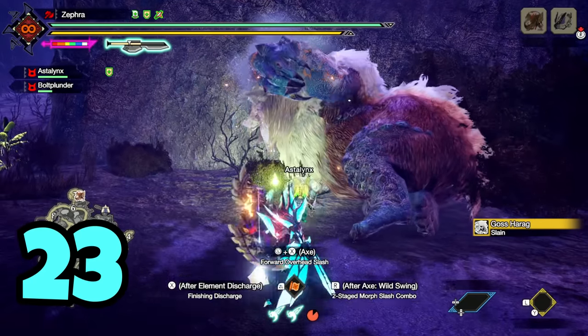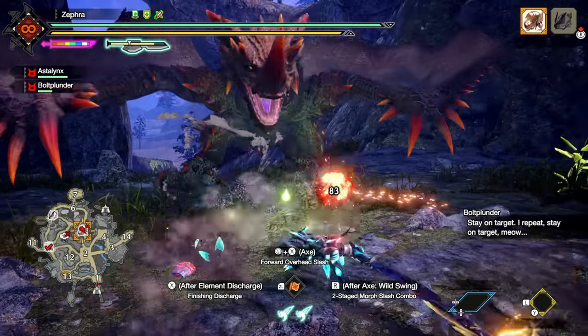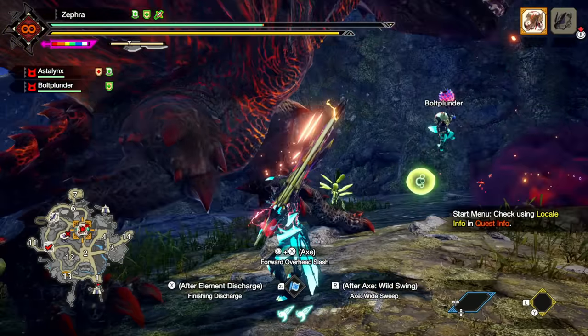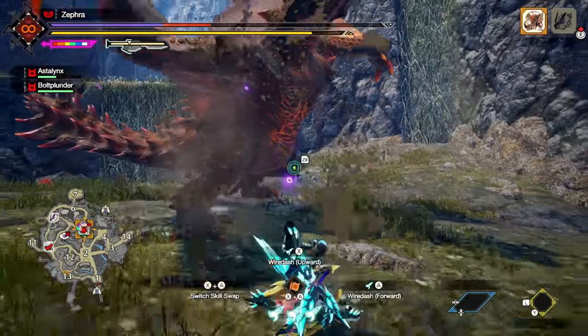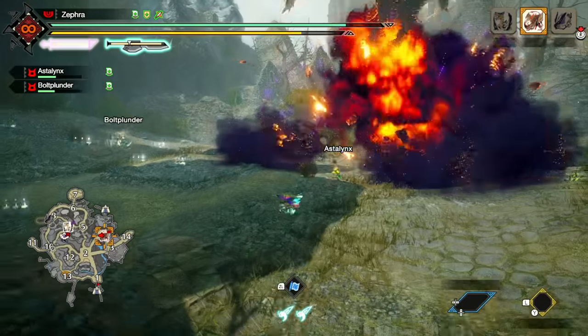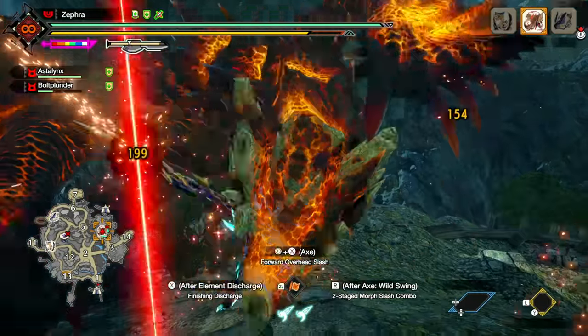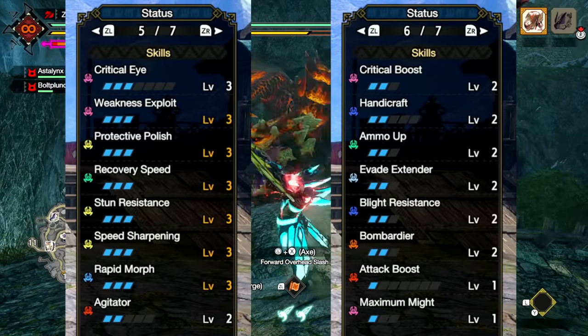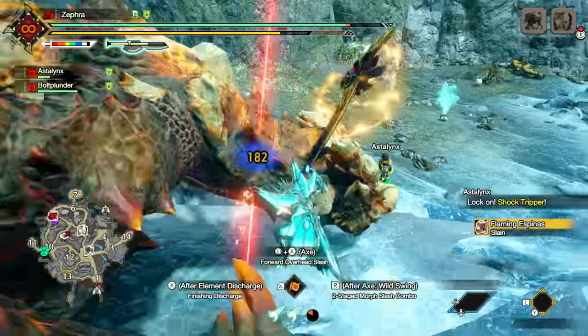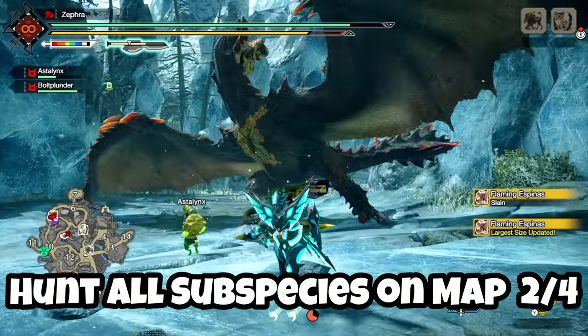After taking down monster 23, I went after Flaming Espenas. I had to be careful since it had a move that could one-shot if I wasn't careful. Despite having no restrictions, I struggled with this fight — got tackled a lot and was out of my element halfway through, but I did see the one-shot move coming and dodged it. The fight ended up taking longer than I'd like to admit, even with a pretty good Switch Axe set. Eventually I took it down as the 24th monster and the second subspecies checked off the list.